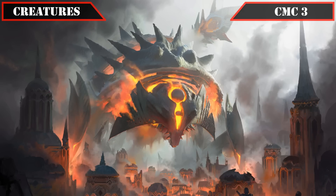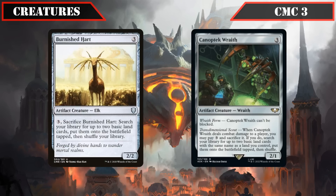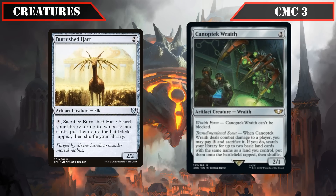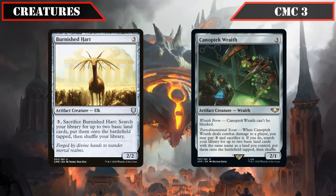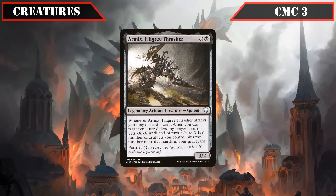At CMC 3 we have the self-sacrificing artifacts Burnished Hart and Canoptic Wraith, both letting us pay 3 and sac them to put 2 basic lands into play tapped — solid land-based ramp that Mishra makes even better by unearthing them cheaply. The legend Mixvelig Re-Thrasher is a 3/2 that, whenever he attacks, lets us discard a card to give target creature -X/-X until end of turn, where X equals the number of artifacts we have in play and in our graveyard — weaponizing our high artifact count as potent non-destruction removal while setting up our graveyard.